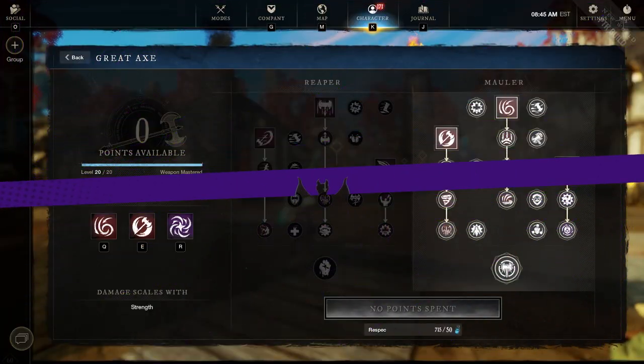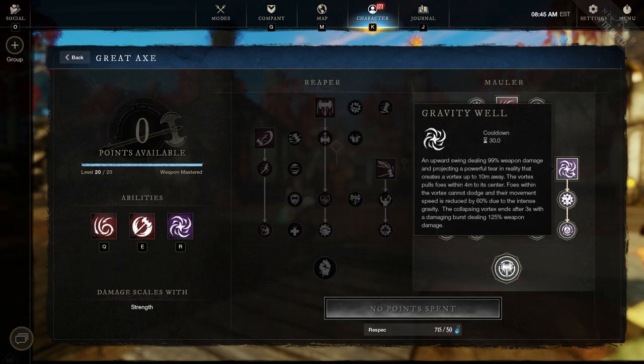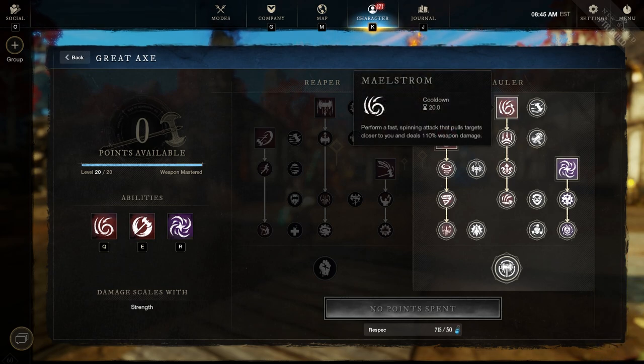Under weapon mastery, let's start with the Great Axe. I'm rocking a full Mauler build: Maelstrom, Whirlwind, and Gravity Well. If you already know the Great Axe, feel free to use the chapter markers on YouTube to jump to the Blunderbuss section, but let's go ahead and talk through it.